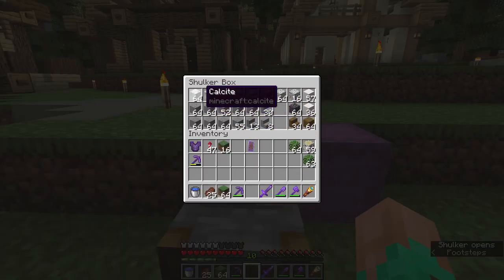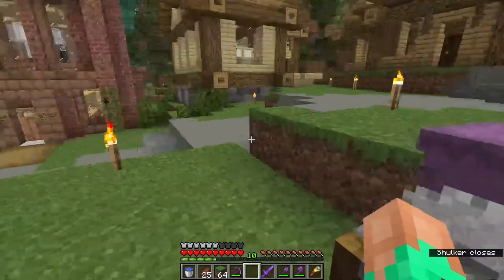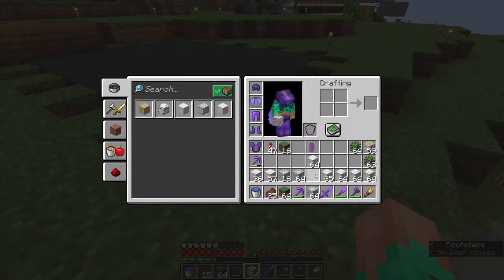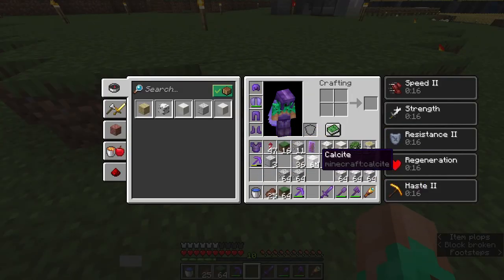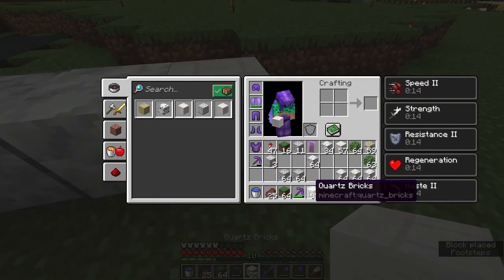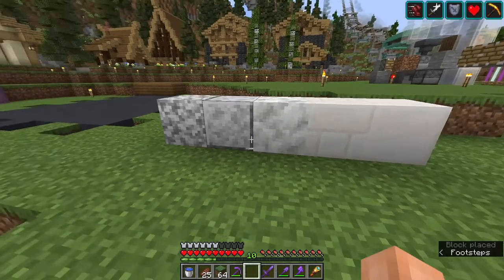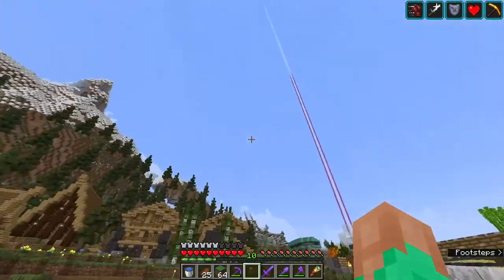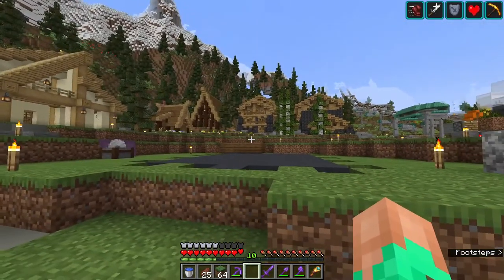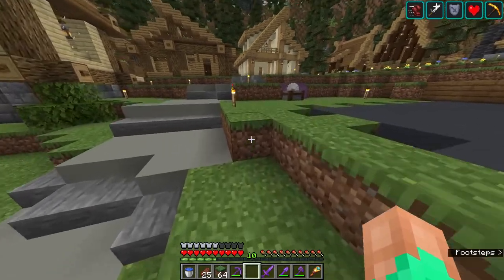I'll start by gathering what I need to get the base completed. We have five or six different blocks — diorite will be part of the palette. This will create a nice transition between dark and light, giving a preview of how the sun is setting and the shadow is casting across the building. There will also be a bell tower, since there's a bell in my shulker box.